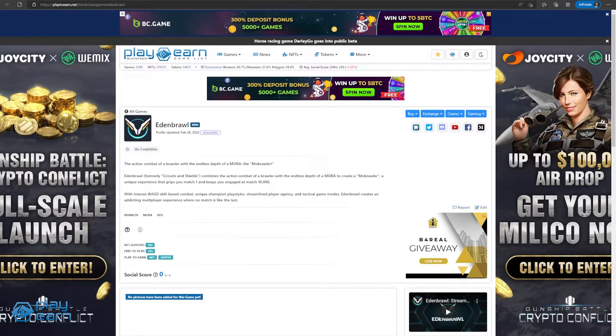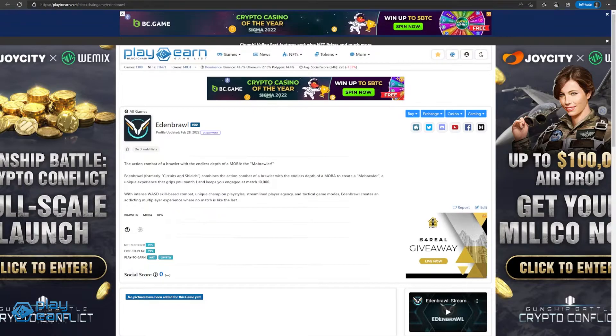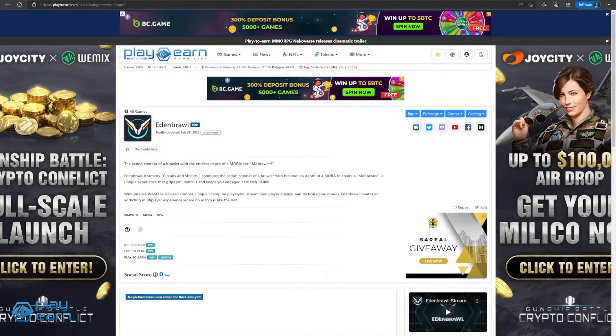The next game on our list is Eden Brawl. Eden Brawl combines the action combat of a brawler with the depth of a MOBA to create its own genre called Mobrawler. The game puts its own unique spin on the MOBA formula, using WASD as movement keys instead of the typical point and click. Combined with the various abilities in the game, this allows players a lot of outplay potential against opponents.